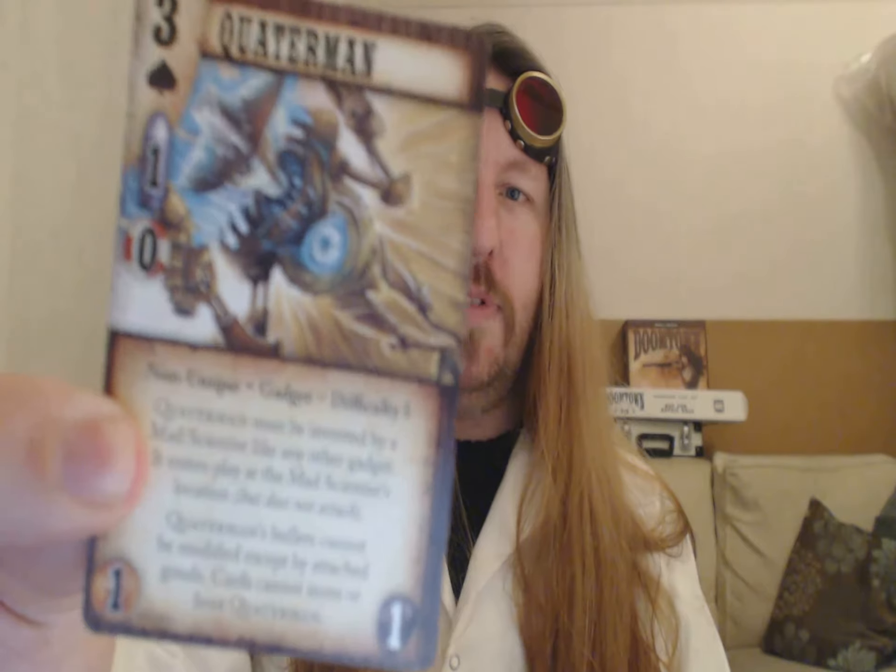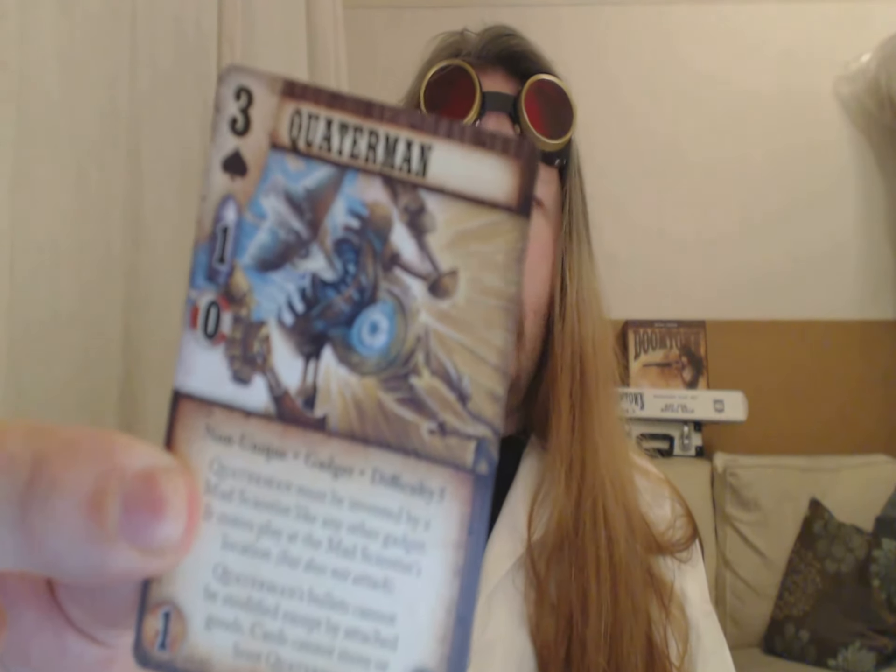This week we'll do gadgets and mad scientist. Specifically this chap, Quaterman - or as I call him, Robocop. Fantastic little dude. Lots of guys building decks with this. Anders Kernel took a tournament in Denmark with a deck based around this little chap. I've also been playing with him; my deck is slightly different. I'm going to talk about my deck in a bit, and also go through cards that he's immune to, really good interactions with him, and other bits and pieces as well.